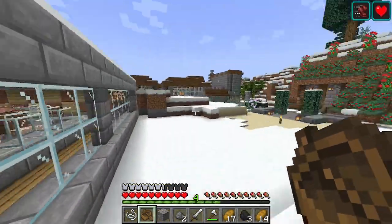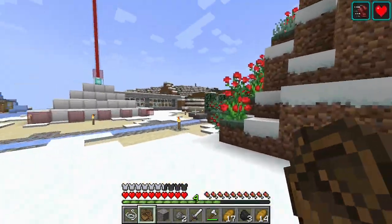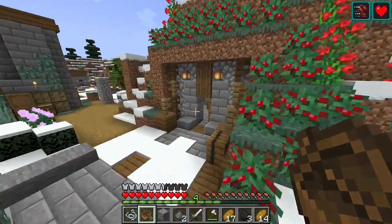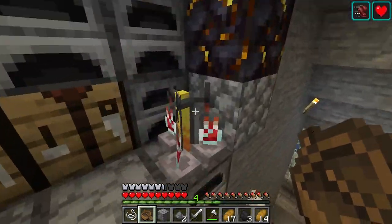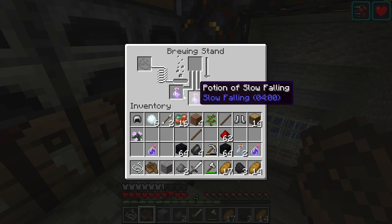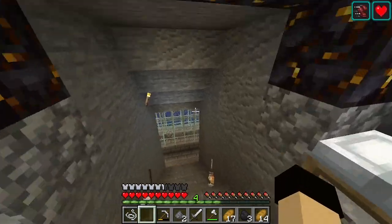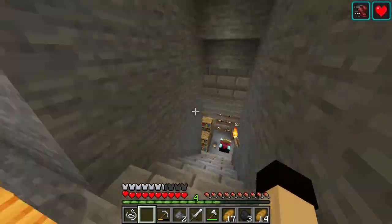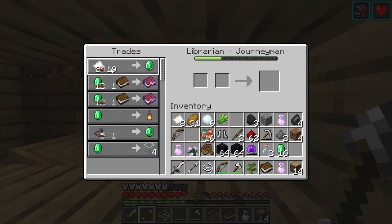We're gonna need to build a chest and a crafting table. We're gonna craft the slow falling potions — slow falling, there we go, four minutes, those are good. Do we want to bring a bow? Your standard old bow. Oh, he creased it — no he didn't.